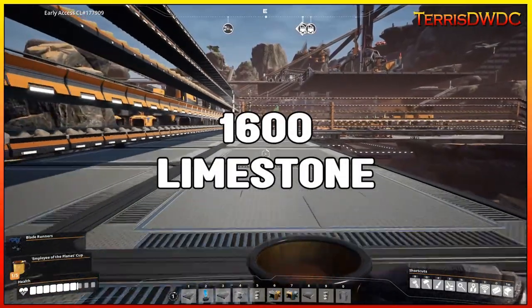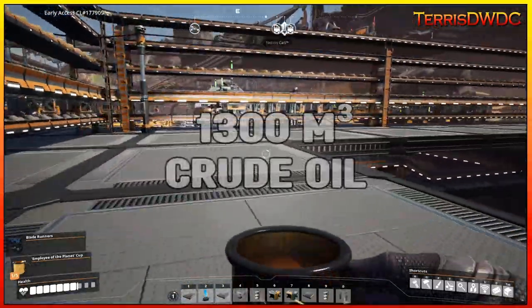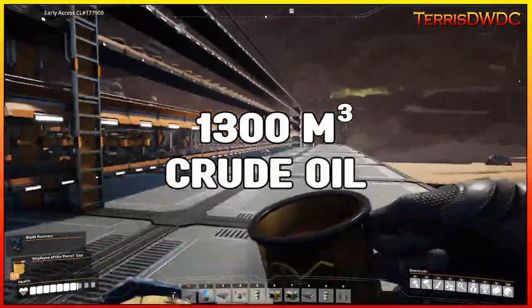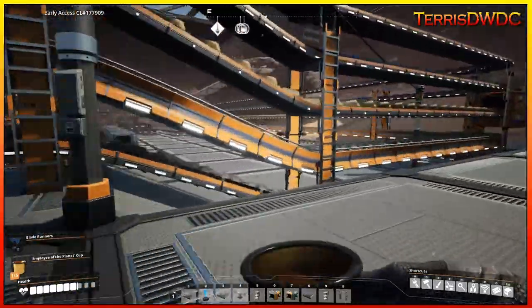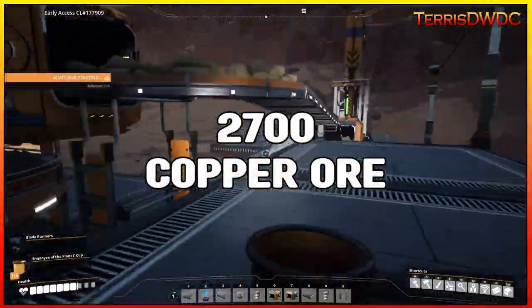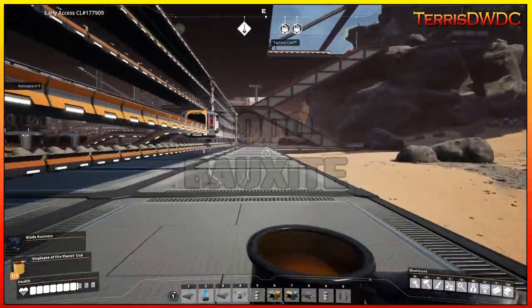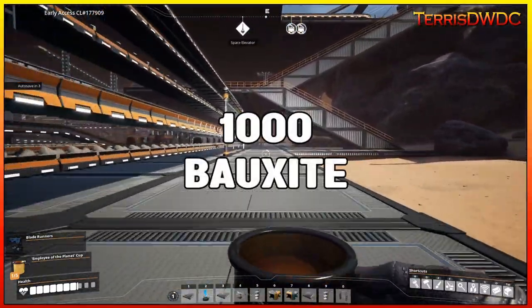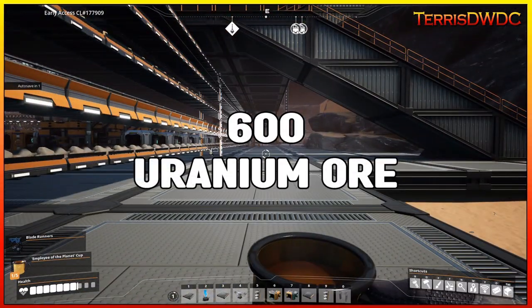Continuing the raw materials: 1,600 limestone, just about 1,300 cubic meters of crude oil, 2,700 copper ore, almost 1,000 bauxite, 500 sulfur, and 600 uranium ore. So that's just the raw materials that it's going to need.